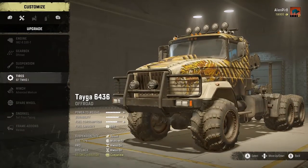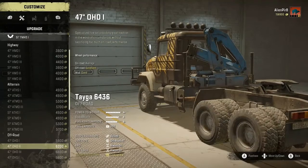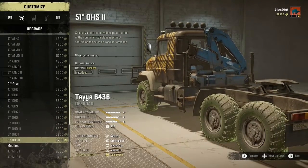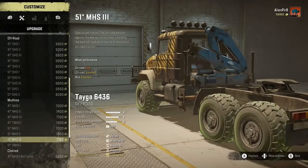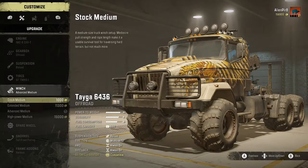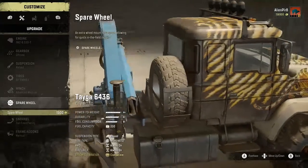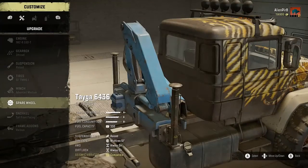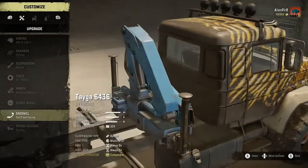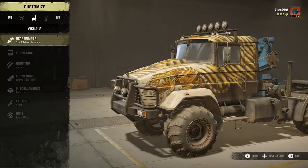I think 51s are the biggest I can get on here. Make sure I did get the 51 mud tires - yes. Advanced medium - I wanted the advanced medium because it has the longer cable. I can't put a spare tire on it and pull the trailer and have the crane, and I need the crane. So I believe that's all of the upgrades that it needs.